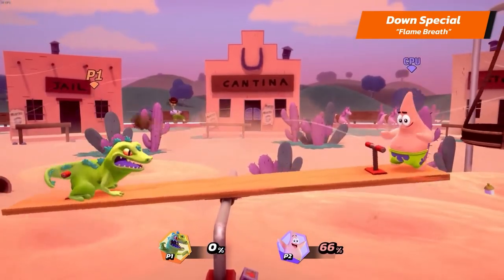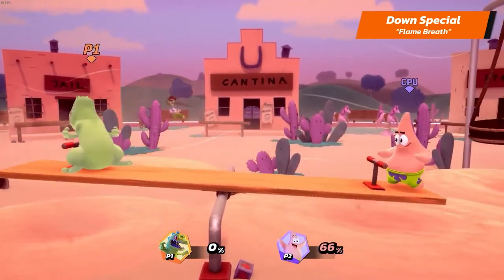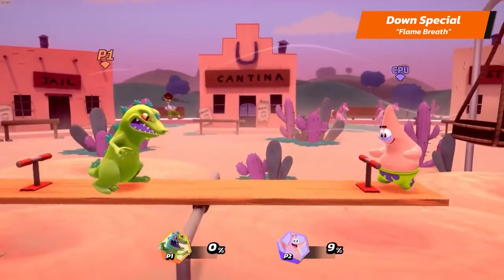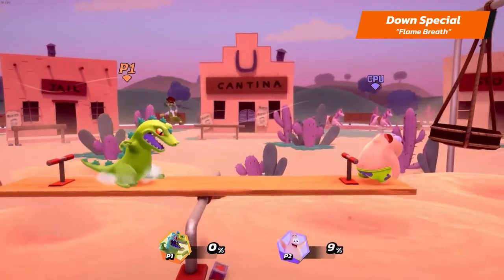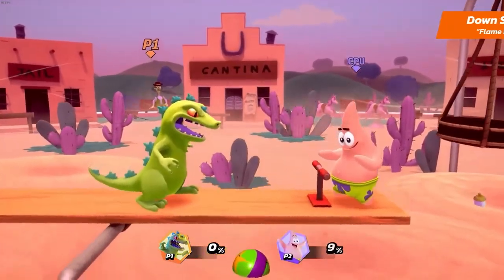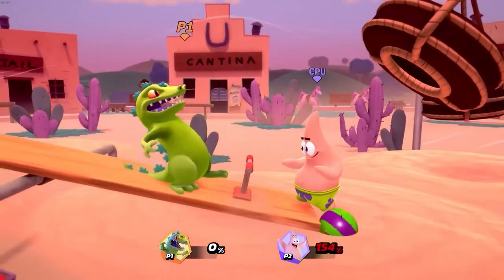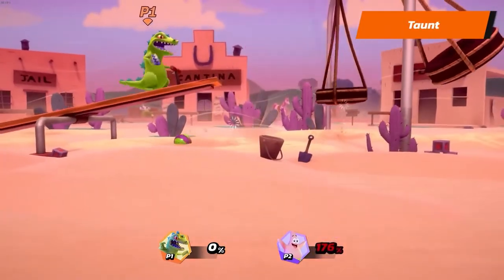Charge Flame Breath to increase the range of the flames. Also, using this attack in the air will make Reptar charge a Firing Downward Bite in front of him. And finally, Reptar's taunt move is, of course, Cereal.